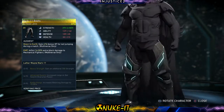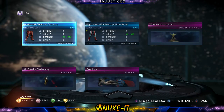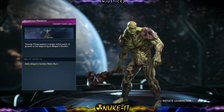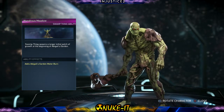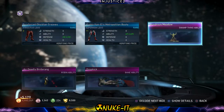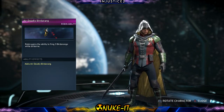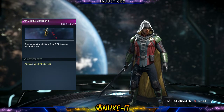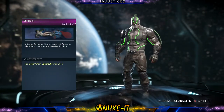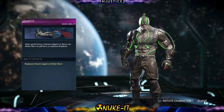Those are super sick. I don't use Batman that much, but those are super — oh look, three abilities in one go! Let's see what they are. 'Wondrous Meadow' — spawns a larger initial patch of growth at the beginning of Abigail's Garden. That ability is pretty much useless, get out of my face. 'Air Deadly Bird' — Robin gains the ability to fling three bird-arangs while airborne. That's quite cool for zoning. I really like Robin. Another ability for Robin — 'Bane's Dropkick' — after performing a Venom Uppercut, Bane can perform a massive dropkick. I'll have to test that out.